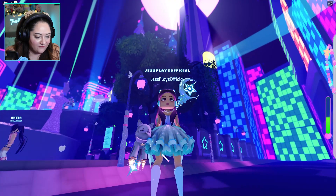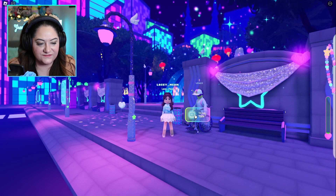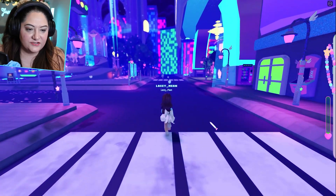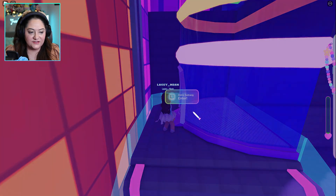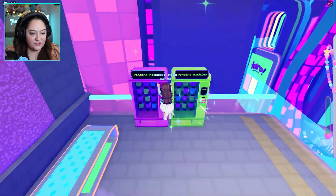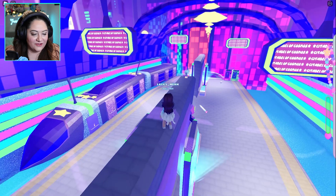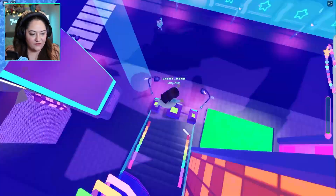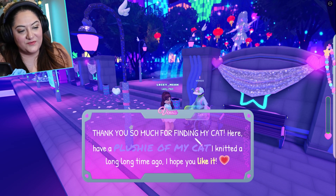Now I'm gonna show you how to get this super cute little cat friend. There's another quest close by — you talk to Venus, who's here in a wheelchair, and then you need to go find his cat. I know exactly where the cat is. You run down to the subway area, press enter, and the cat is up on a ledge — there's also a Moonstone up there. The easiest way up is to jump on top of the vending machines and keep jumping until you get up onto the wall. Grab the cat and a Moonstone, then take the cat back to Venus. He says thank you so much and gives you a plushie of the cat that he knitted. So cute — now we have a free item in the game.